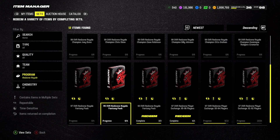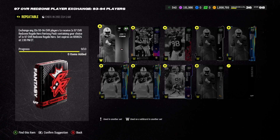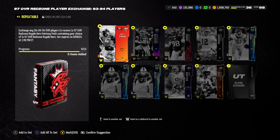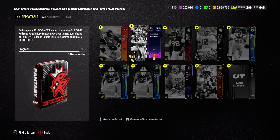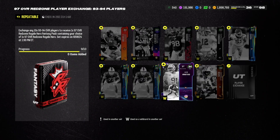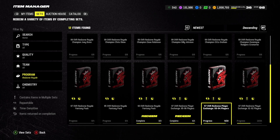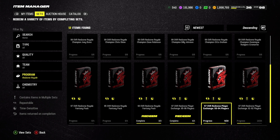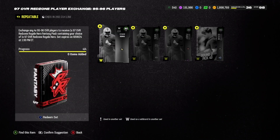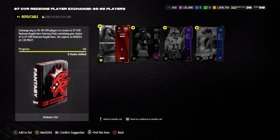Ideally, what you want to do is exchange any four 95 overalls for the 97s, then build up those 97s and put them in for a 99. You will have to do that quite a bit, because you need four 99s in order to get one rookie premiere.